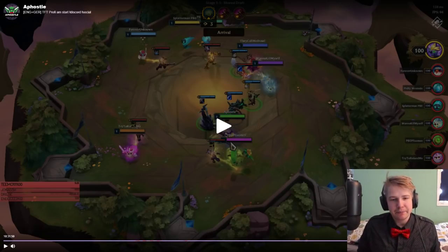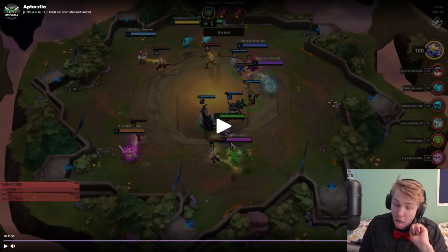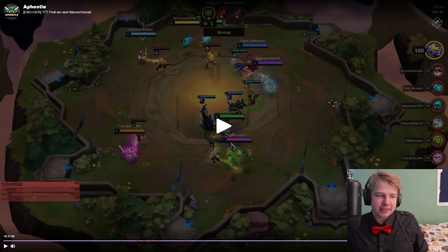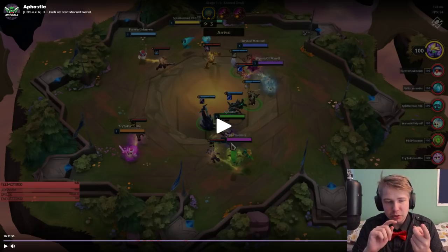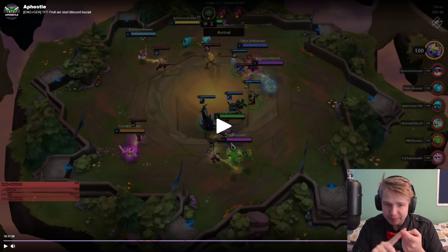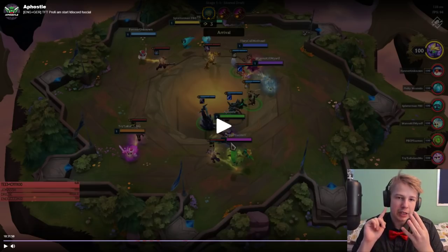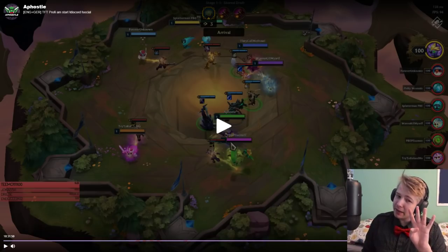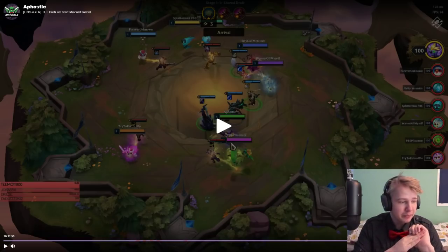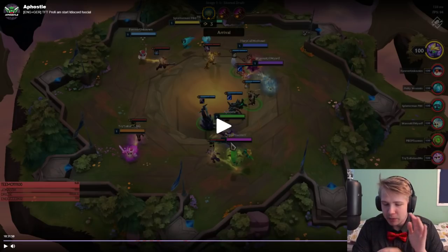So in the very beginning you see the Carousel. What I tend to aim for in the Carousel is to get a Needlessly Large Rod, a Giant's Belt, a BF Sword, or a Recursive Bow. Those four items are very flexible and have a lot of opportunities to be very good. And if I see that I can get one of them, I tend to go for a character that I may want to play.